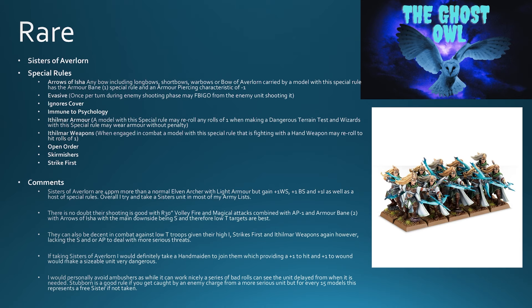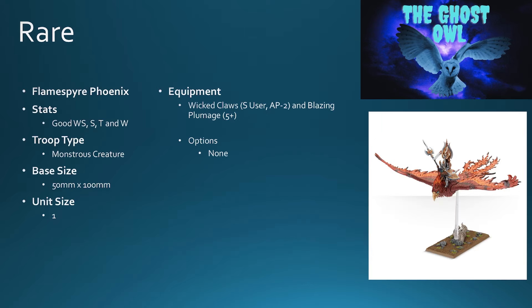Missile units in the game right now have overall a lower impact than maybe previously, but when you can give them buffs like this, this is when they start to shine. I personally avoid the ambush rule — it can work, but a series of bad rolls can see the unit delayed when you really need it. Stubborn is a good rule in case you get caught by an enemy charge. For every 15 models that don't take stubborn, you essentially get a free sister, which is another shot — definitely something to consider. Sisters of Avalon: really nice.